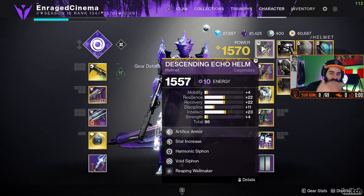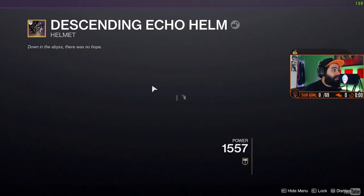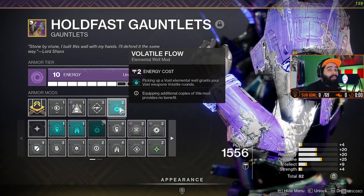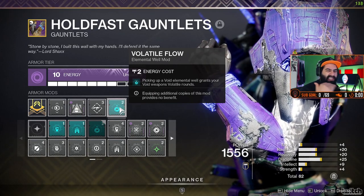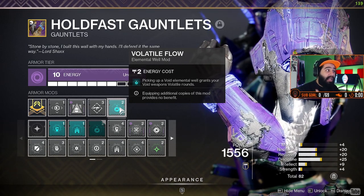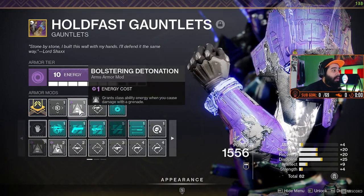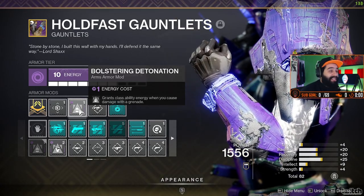Going back in order — the arms. I have Volatile Flow, so whenever I pick up a well it makes my weapon supposedly 25% stronger. There's a scale to Volatile Flow — I've seen times one, times two, times three. I don't know if you have to get to max to get 25% or if you get it the second you pick up one well. Either way, Volatile Flow plus reloading submachine gun. Whenever I do damage with my grenades, I get back my class ability.